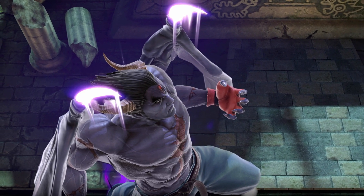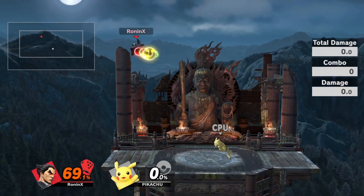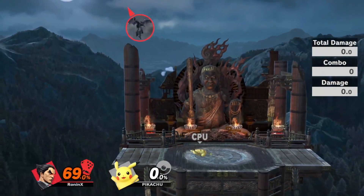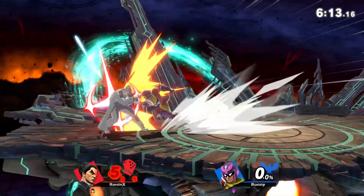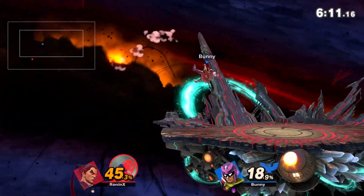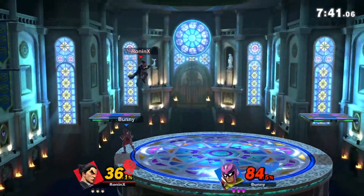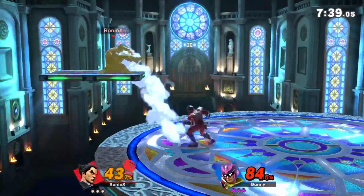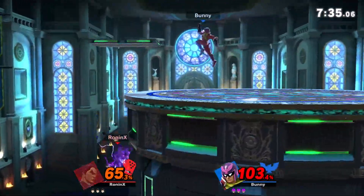Whenever you up-B, if you immediately down air, one thing that is good to know is you are able to auto-cancel on the ground. Or you can immediately DI towards a ledge and grab ledge instantly. So in situations where someone like Falcon is chasing with up-airs, it turns into a great counter-hit option to get out of disadvantage. Don't be afraid to throw out down air in these situations when you are off stage, because you are able to jump and up-B to recover as soon as you do so.